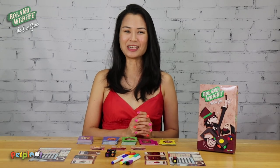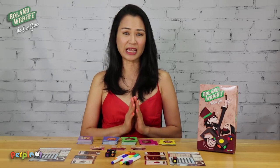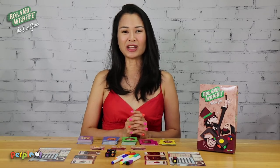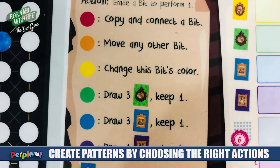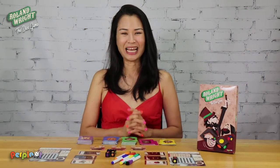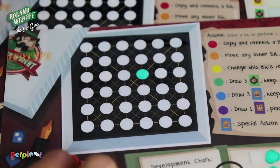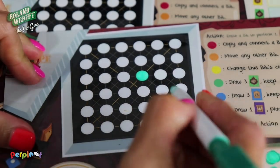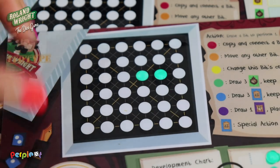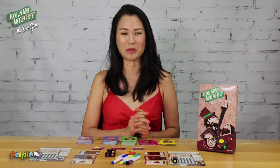After bit filling, players can then do one action and only one action. In order to do so, they have to erase any bit that is already on their game board. Each color you can erase has a special corresponding action you can perform. The first action you can do is copying and connecting a bit. When you erase any red bit, you can choose any bit in your bit box and place a new bit of the same color next to it. The new bit has to be connected to the previous bit. You'll know they're connected by the small printed vertical, horizontal, and diagonal lines in the bit box.